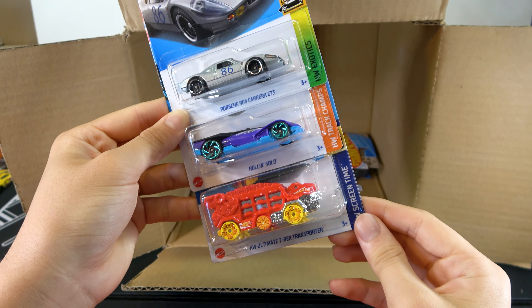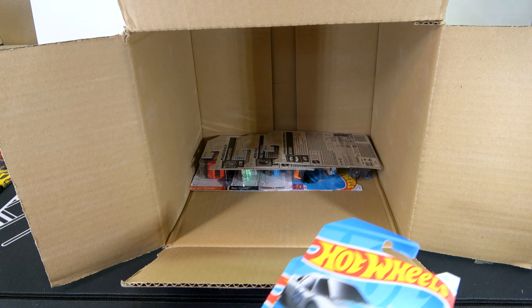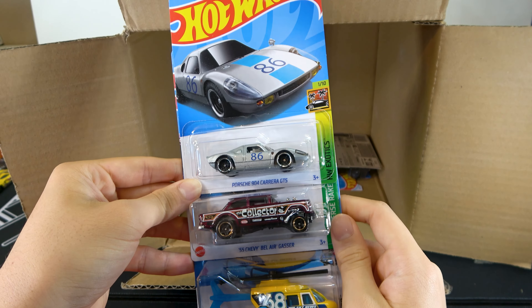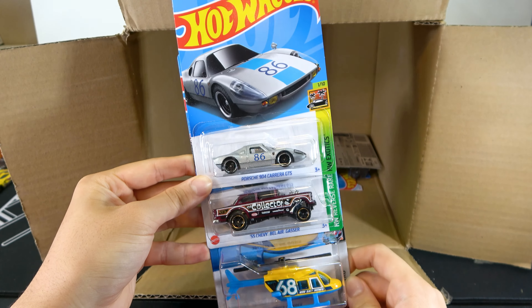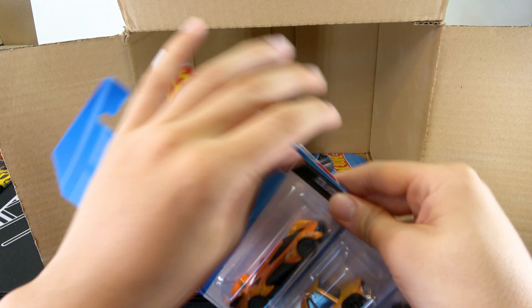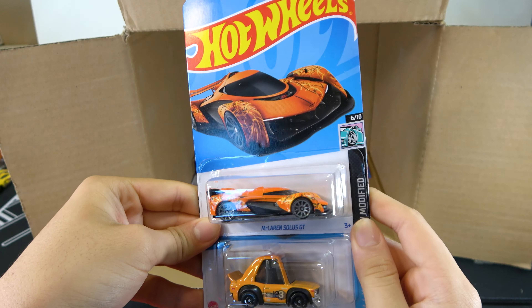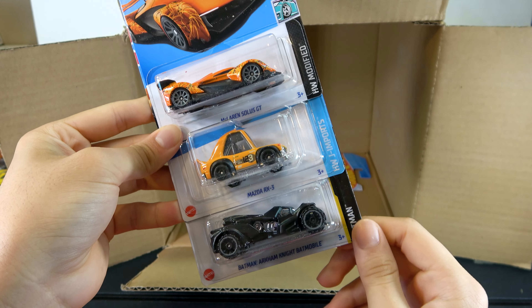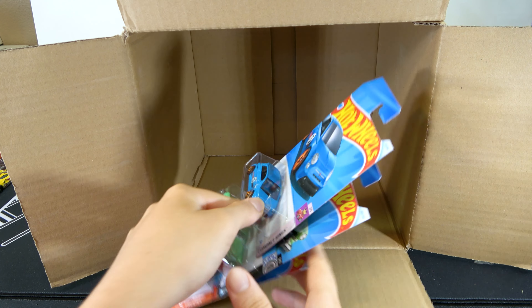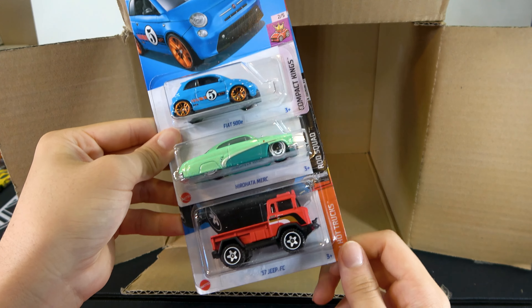An HW Ultimate T-Rex Transporter. Another Porsche 904 Carrera GTS, 55 Chevy Bel Air Gasser, and a Proper Chopper. McLaren Solis GT in some pretty cool colors. Mazda RX3 and another Batman Arkham Knight. The last few cars of the case are the Fiat 500E, Hero Hotta Merc, and 57 Jeep FC.